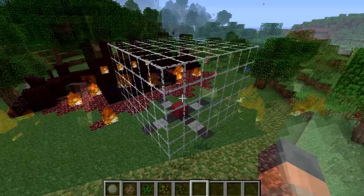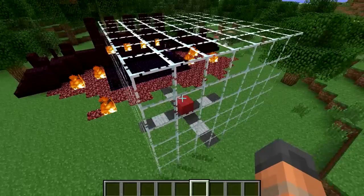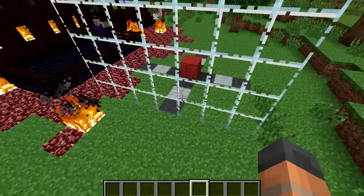This is the area that is affected by a lightning strike. The red block represents where the lightning hits the ground, and the effect area is the glass — it is three blocks in each direction from where the lightning strikes, and six blocks upwards.